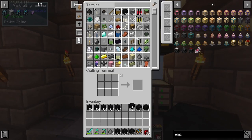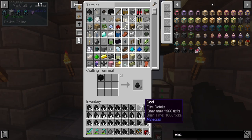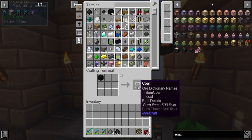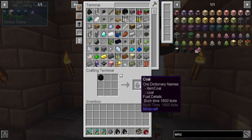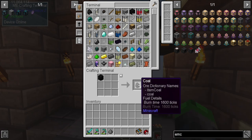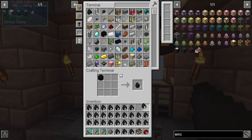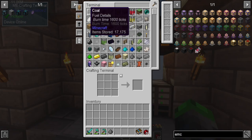We're going to go ahead and throw these guys in here. We'll just spam-click these and get all the coal we could ever desire. The goal today: we're going to get into some red matter and dark matter, because I want the Watch of Flowing Time — even though we won't really be able to use it just yet, it's always something I need in modded because it is beautiful. We have all the coal we need — 17,000 coal.